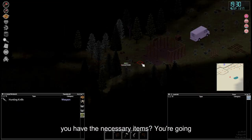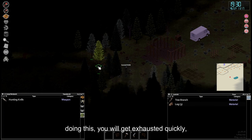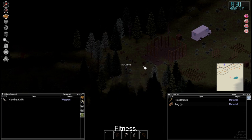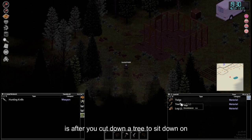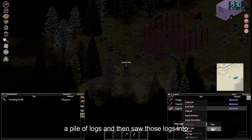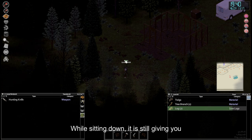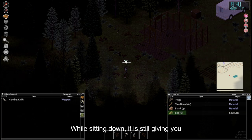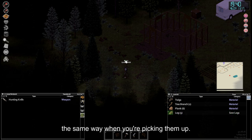Now that you have the necessary items, you're going to start by cutting down trees. There are a couple of tips when doing this. You will get exhausted quickly, especially if you do not have a very high fitness. The best way to save yourself time is after you cut down a tree, sit down on a pile of logs and then saw those logs into planks. Even though it won't show it, while sitting down it is still giving you time to rest even though you're sawing planks. This works the same way when you're picking them up.